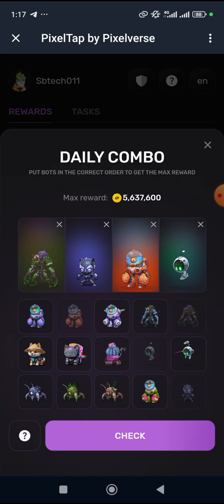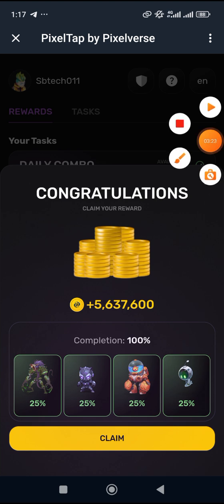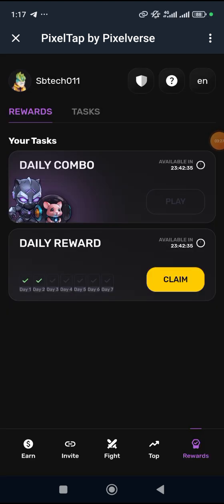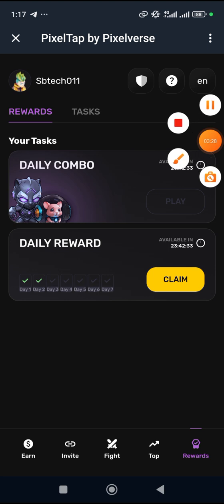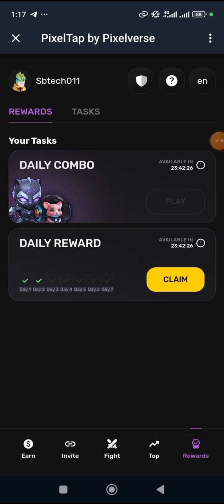Failure to do it in order simply means you are losing 25% of your total reward. My total reward is 5 million plus, so I'll click on 'Check.' As you can see I have successfully claimed it. The next thing is to click on 'Claim,' and now the countdown has begun.